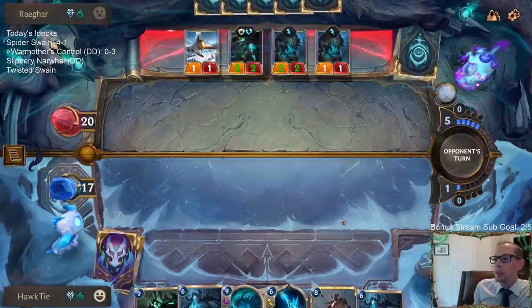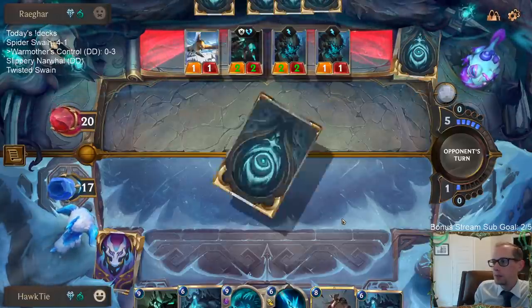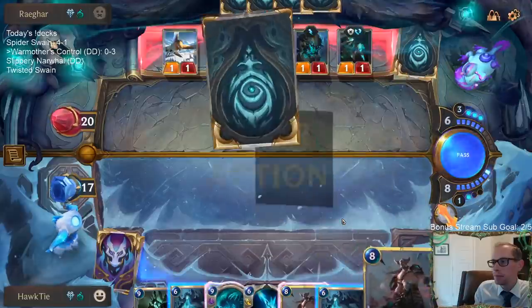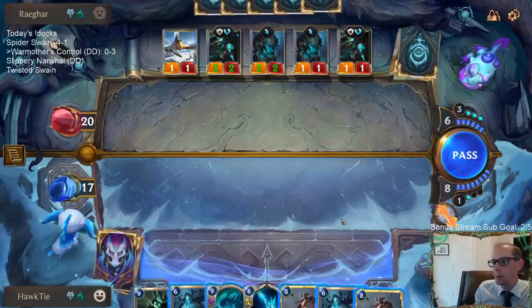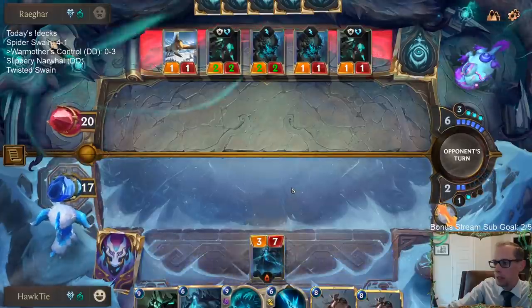No real reason to play Soulgorger post-combat. Ruination is not looking great against Double Curse Keeper — they just get two four-threes and then have all their mana to add more things to the board. It definitely looks like if we play Ruination we lose. So not going to do that.